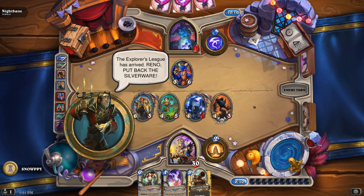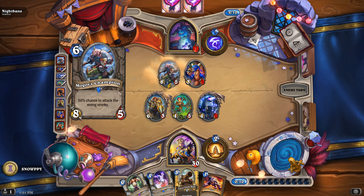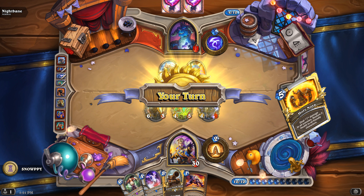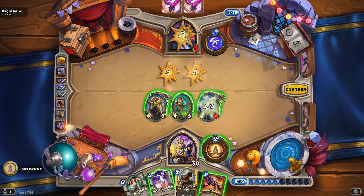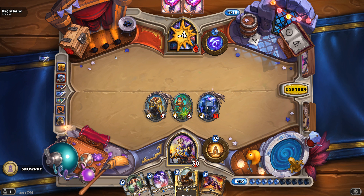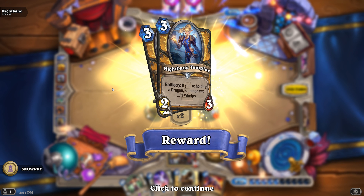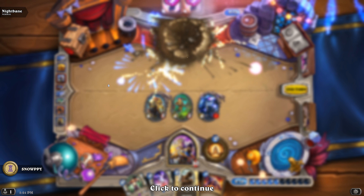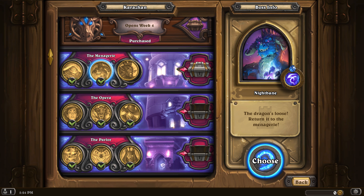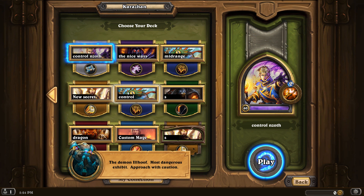Malygos is here — idiot. We need the four damage. The Explorer's League has arrived — Reno, put back the silverware! We're gonna be rich by stealing the silverware. With your own Malygos! Oh man, the adventure feels too easy.